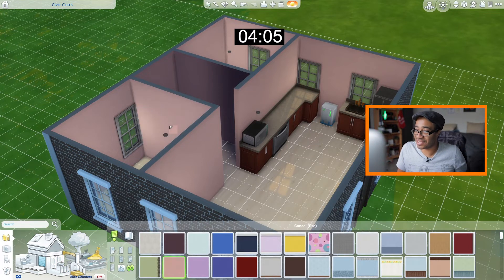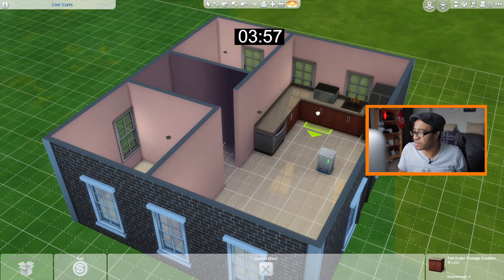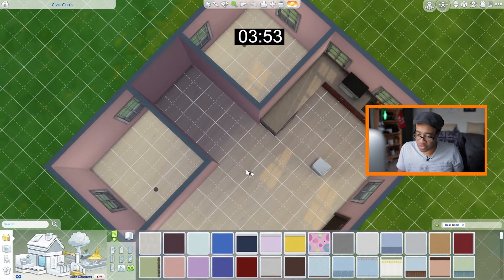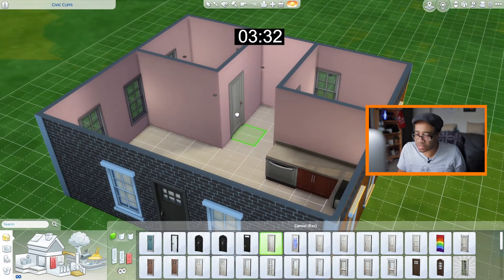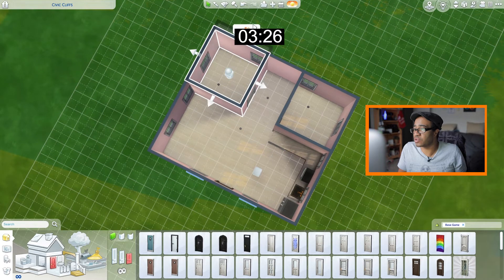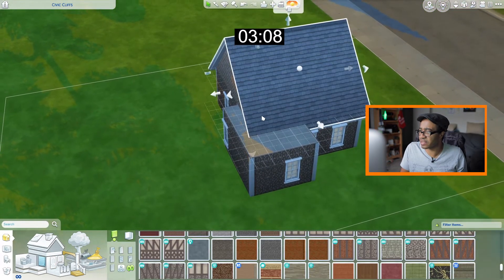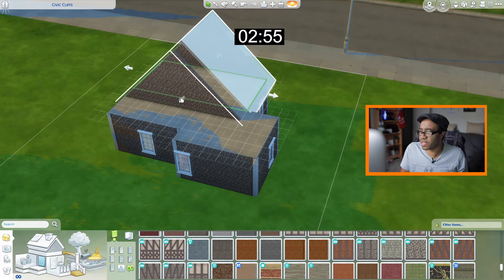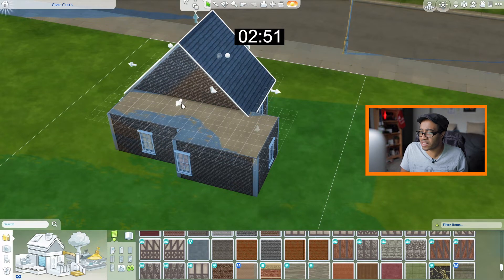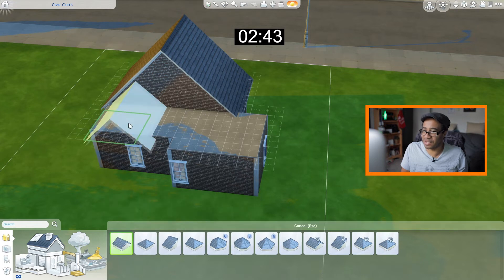We're struggling but we're gonna make this work because I know y'all are cheering me on. We're gonna have to move this over here, knock this out, add another light in here. Let's add a quick little door over here to the bathroom. This bedroom might be a little too small — let's make it bigger. Of course I'm gonna have to play around with my roof a little bit. Let's move this roof back over — it might look ugly, but let's do two more roofs.